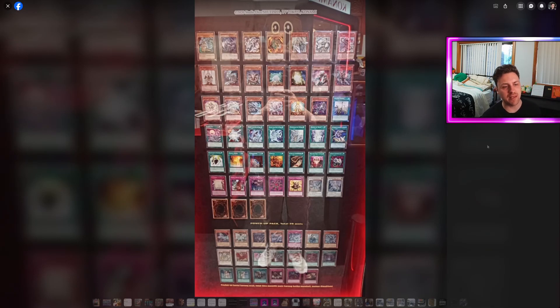What is up guys, it's Loza and we're looking at the Blue Eyes structure deck that is coming out in the Asian English format. We're going to be looking at the contents of it and rating it out of 10, similar to that of the Dark Magician structure deck.